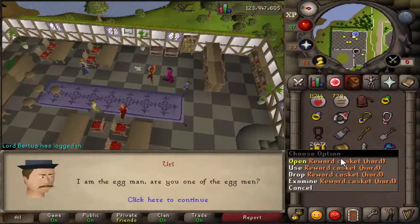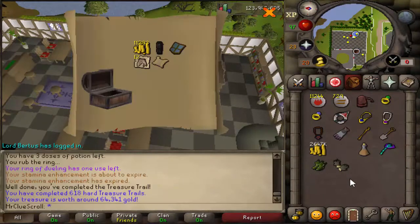Here we go, the reward from our clue scroll we got at dark beasts. Nice — we get a master clue, hopefully we can finish that one.